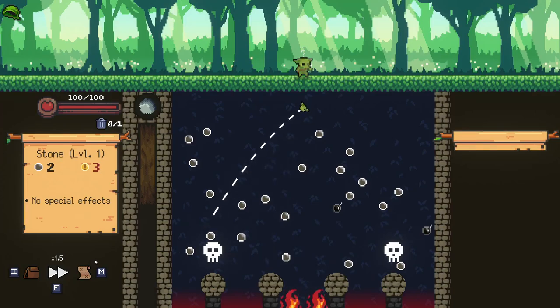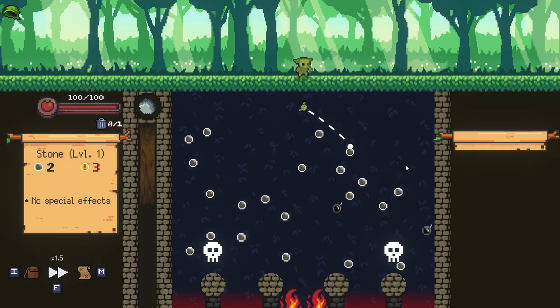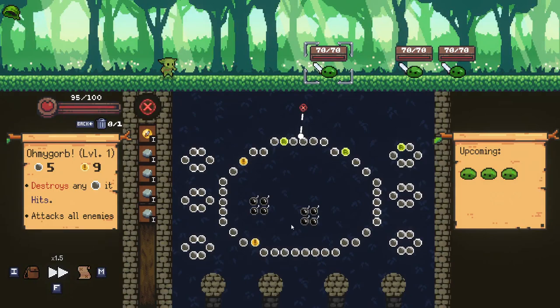And the Oh My Gorb — destroys any pegs it hits and attacks all enemies. That sounds devastating. That sounds like a terrible idea. I think we go right here if we can manage it. We get extra navigation damage now as well, so that's not the best. I was hoping to get to that chest but I can't make my way there now.